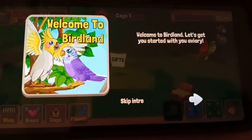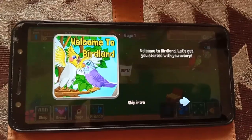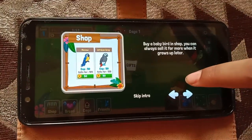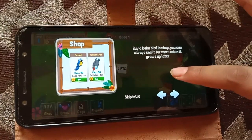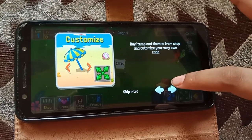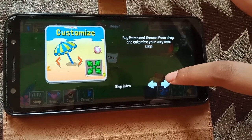It says: let's get you started with your aviary. I will skip the intro. In the shop, you can buy a baby bird and always sell it for more when it grows up later. You can also customize — buy items and things from the shop and customize your very own cage.